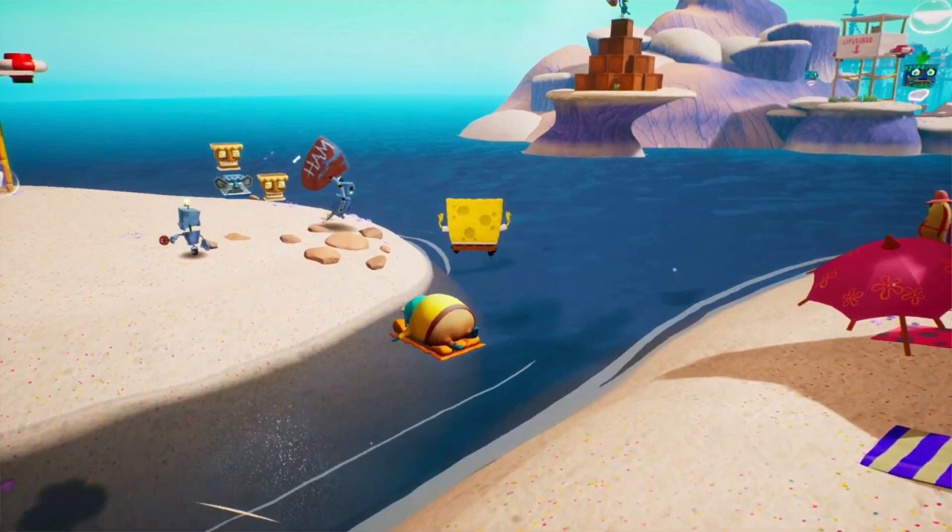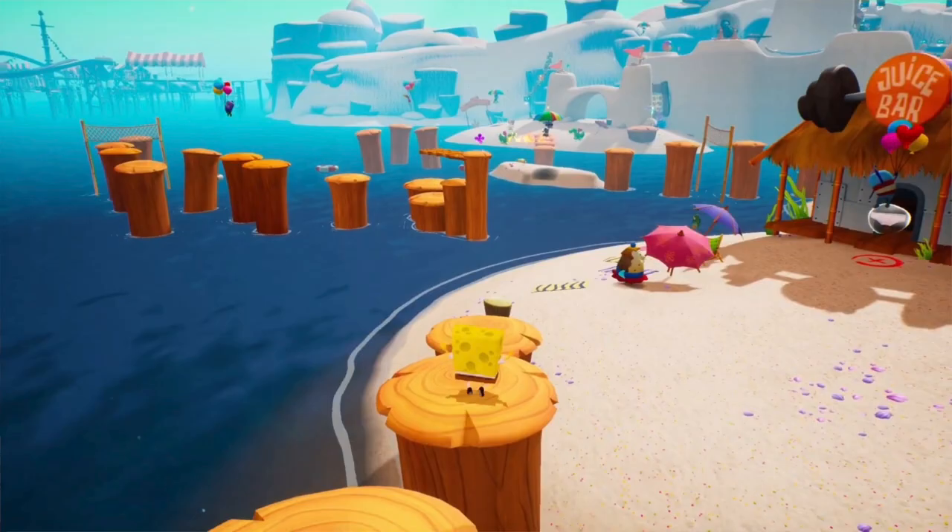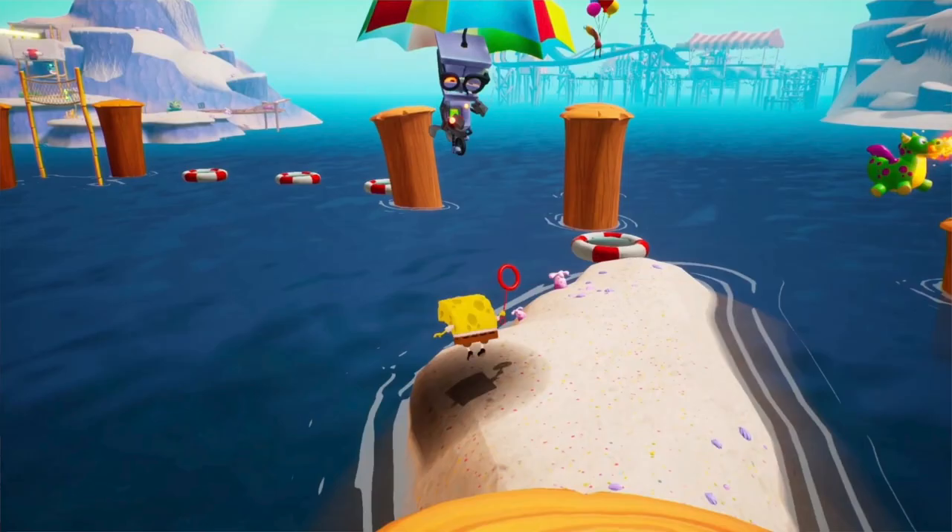We also have that little puzzle to save the kids who are hovering over the water offshore, and also the juice bar, which doesn't seem like you can actually go in it — just like the original game. You can also see Mrs. Puff there as well. Here's another shot of the Monsoon Bot with the carnival in the background.